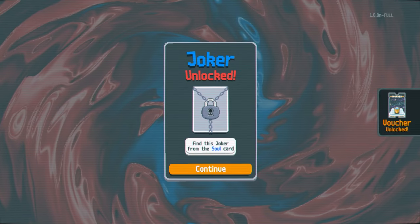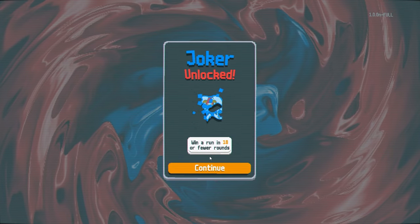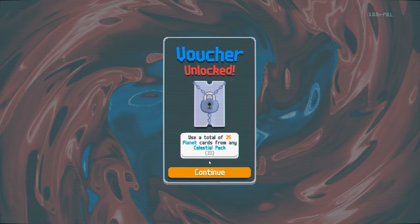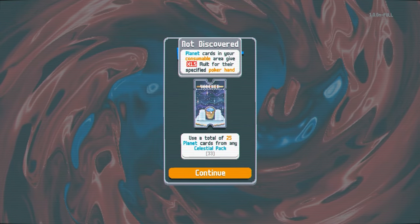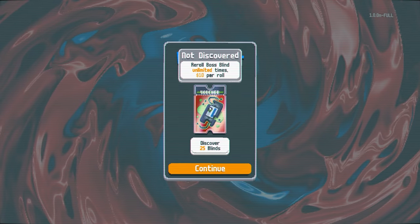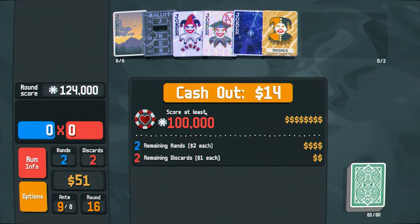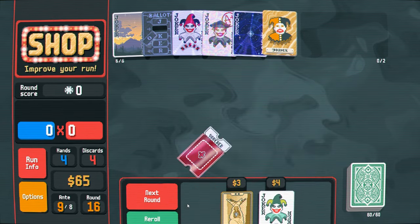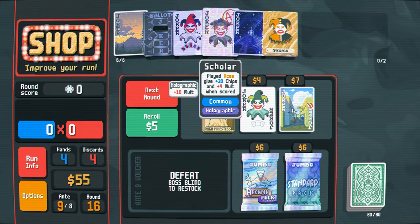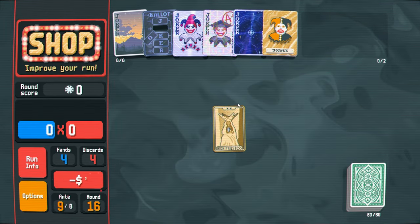Let's see what we've unlocked. Find this joker from the soul card — we got Yorick. We unlock the abandoned deck. Win a run in 18 or fewer rounds — we got this joker. Use a total of 25 planet cards from any celestial pack — we got a new voucher. We got the retrigger card. Discover 25 blinds — reroll boss blind unlimited times. Normally I'd end the video here, but I think I'm going to continue since we're doing so well.